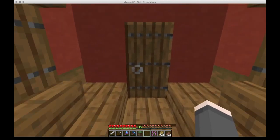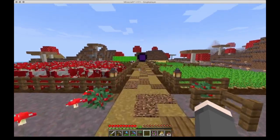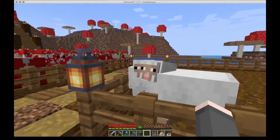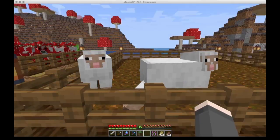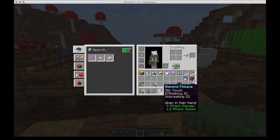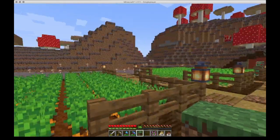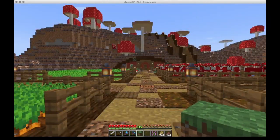I went out and I got two sheep, finally. I got two sheep and they are in here happy and healthy. And I also got myself a grass block with my silk touch pickaxe. I also found a bee nest and I got the advancement for total bee location because it happened to have three bees in it. I tempted them with some flowers to come and pollinate, and I picked it up with my silk touch pickaxe.